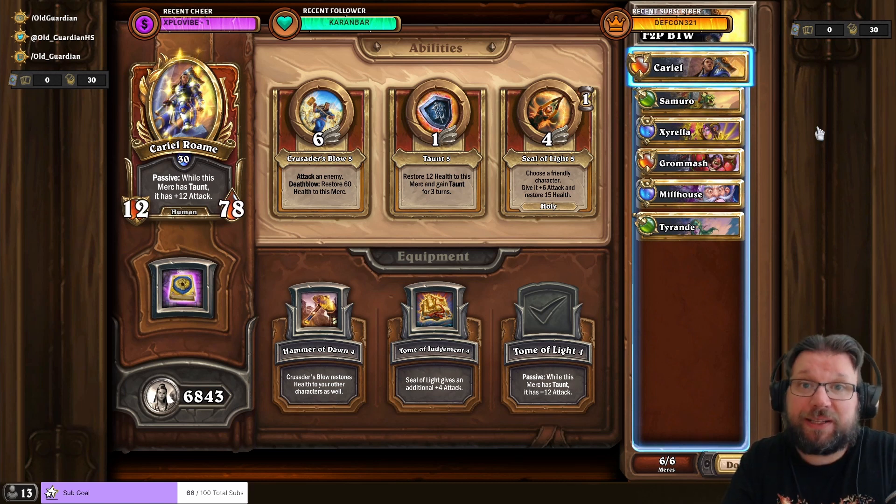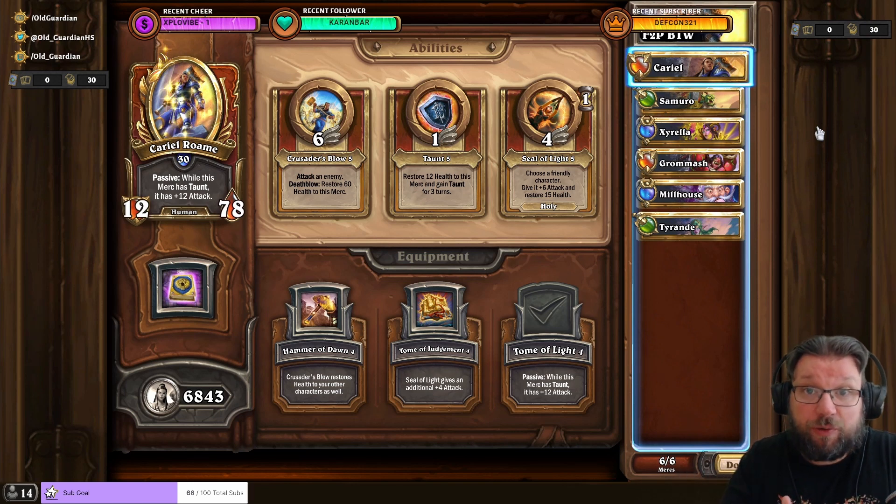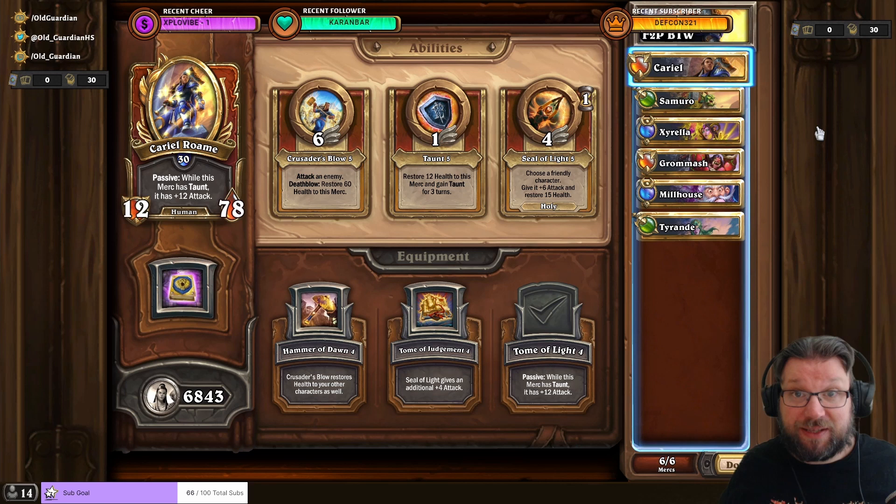All eight free mercenaries are useful and you should work on them all eventually, but this six-piece gives you the best chance to succeed. Your mercenaries gain power as you play — they gain levels and you can upgrade their abilities and equipment. The basic trio you'll be playing with a lot is Cariel, Samuro, and Cyrella.